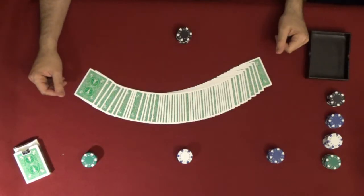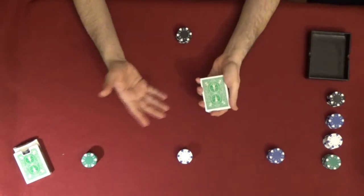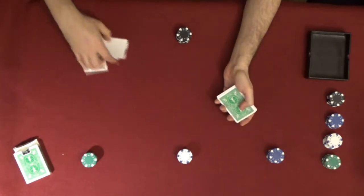Welcome to the table. Here's how you play Yablon, also known as Red Dog. To play you need a standard set of 52 cards and you'll need to remove the jokers.